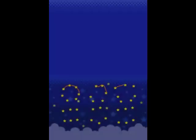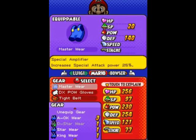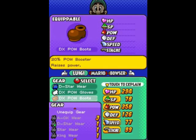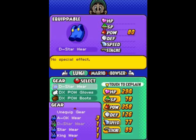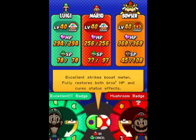Hey everyone, this is Lucky70X, and welcome back to Let's Play Mario & Luigi Bowser's Inside Story. We're back in the extra videos, where we are going to face Class 7, which is quite the endeavor. This is a really long video, and that's why it's taking so long to get out, because this one is a challenge.